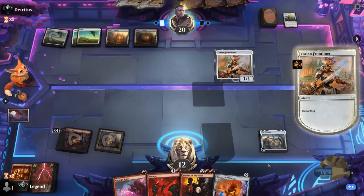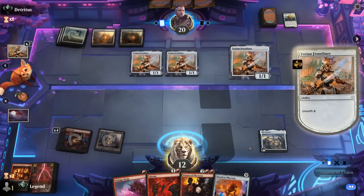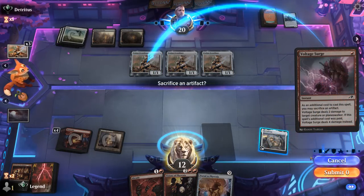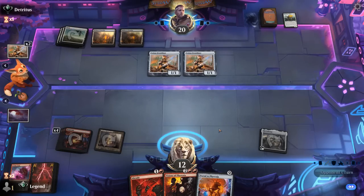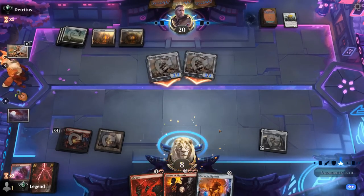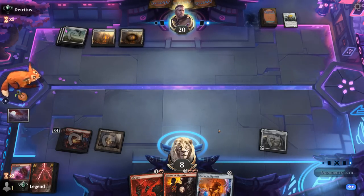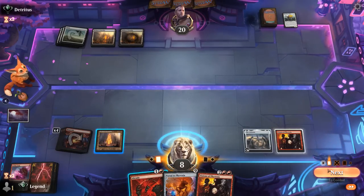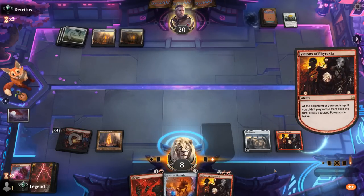The opponent has double Mishra's Foundry. They unearth the Frontliner times three — that's six damage — unless we want to kill one and still have Abrade for the Foundry. We'll take four down to eight, and next turn Visions plus keeping up Abrade seems fine. Let's play Visions. Even if the opponent pumps the Foundry, we can still kill it by destroying an artifact instead. End of turn gets a Power Stone token so we're close to casting our Portal as well.